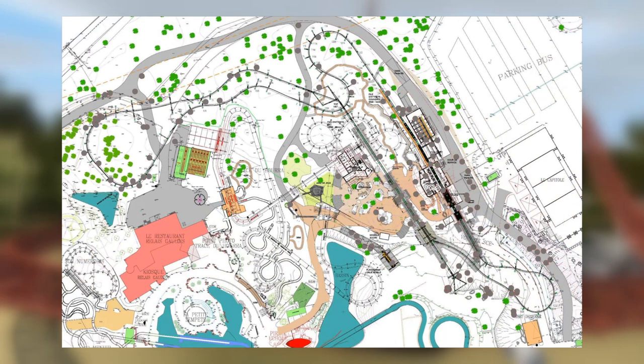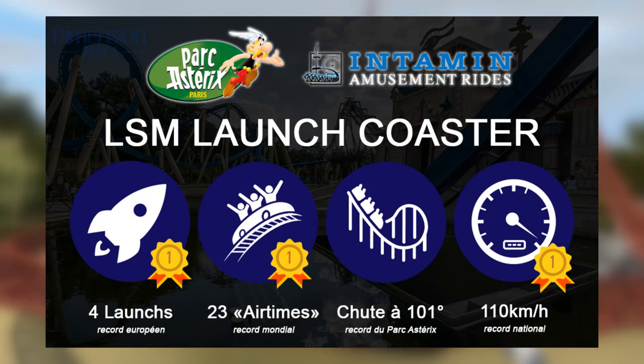Which is constantly developing, notably with the Grand Asterix project. In addition to the coaster, the area will integrate a playground and a catering kiosk. The Toutatis queue should therefore meet under the footsteps of Hourra, which will offer unprecedented views. Beyond the theming elements you can see on screen at the moment, we already have concrete statistics from the manufacturer Intamin. We have four launches — a European record; 23 airtime moments — a world record; a 101-degree drop — a record for Park Asterix; and 110 kilometres an hour — a European record.